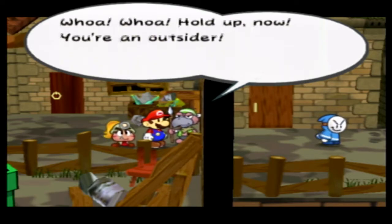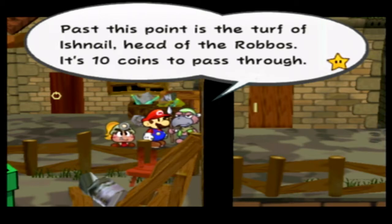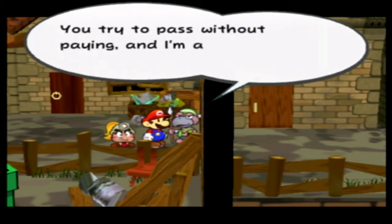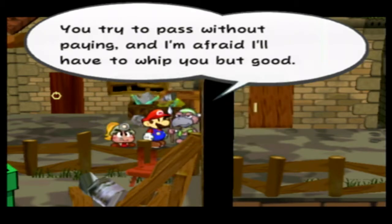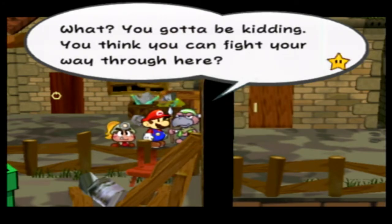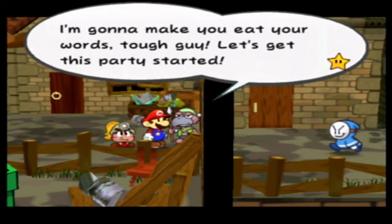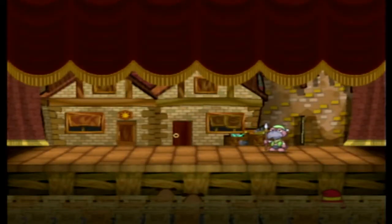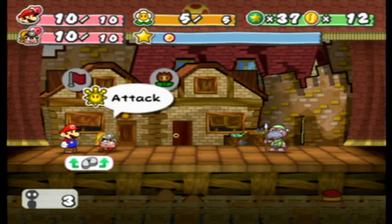Whoa, hold up now. You're an outsider. Past this point is the Tophivishnail, head of the Robos. It's 10 coins to pass through. You try to pass without paying, and I'm afraid I'll have to whip you but good. I can take you. You gotta be kidding — you think you can fight your way through here? Let's get this party started. This is something I almost never do at level 1, and I have a feeling there's probably a good reason for it.